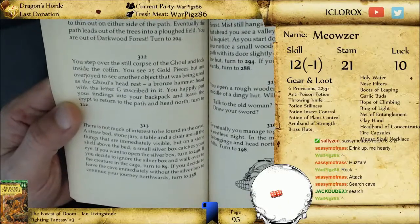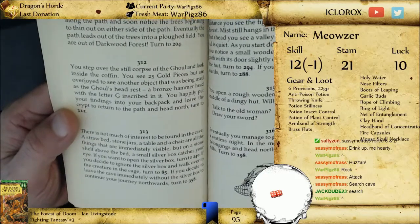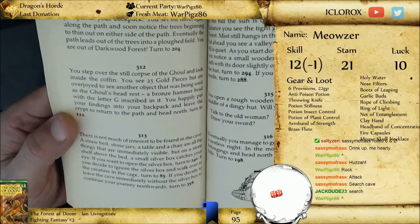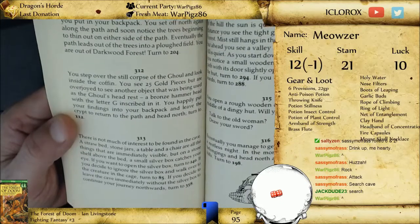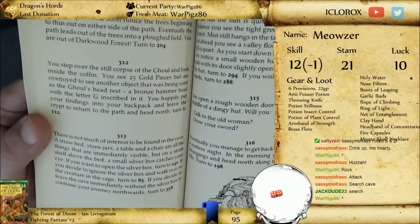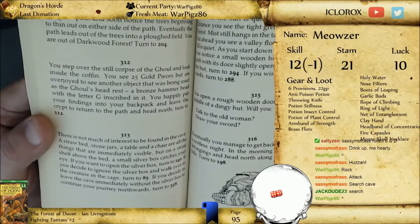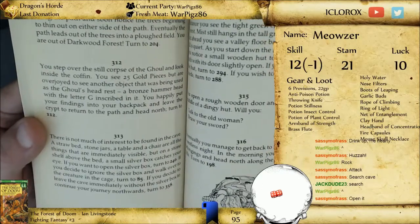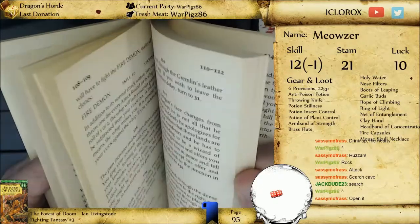The creature in the cage jumps around even more frantically than before. Do you take a closer look at the creature, search through the contents of the cave, or leave the cave immediately and continue northwards? We may only get a choice of doing one, purely because the ogre may wake up again. And I will remove our glove of missile dexterity. We got two for search. 313. There is not much of interest to be found in the cave — a straw bed, stone jars, a table and chair. But on a stone shelf above the bed, a small silver box catches your eye. If you want to open the silver box, turn to 240. I think that silver box is definitely what we've got to do.